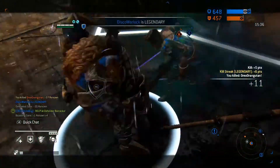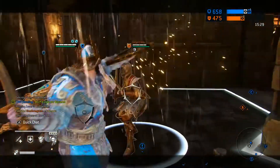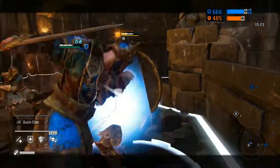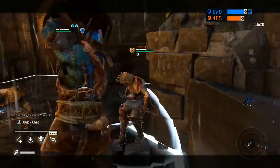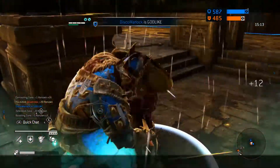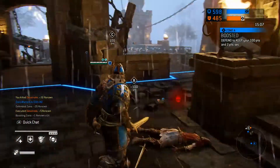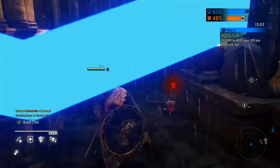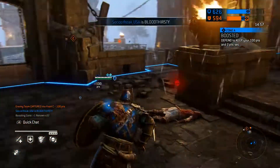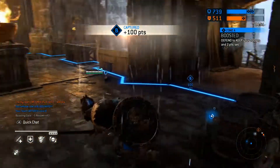Your other teammates need to understand that you are just going to stand on one point, and they need to be actively recapping point B and killing the soldiers at point C. If everything works out, the other team should have someone contesting you at point A or C depending on the map, and three guys going middle or trying to capture the other point. If your team understands the strategy and you can hold your point, it's pretty much an instant win.